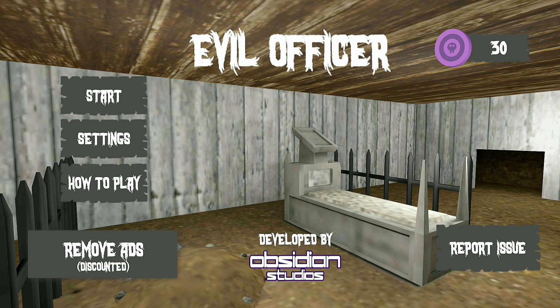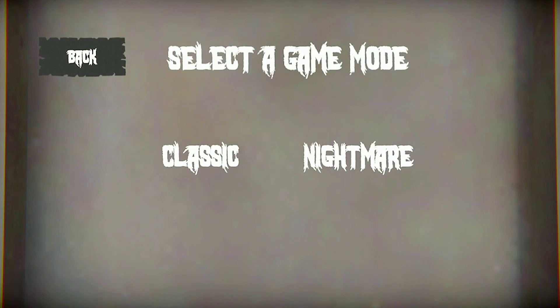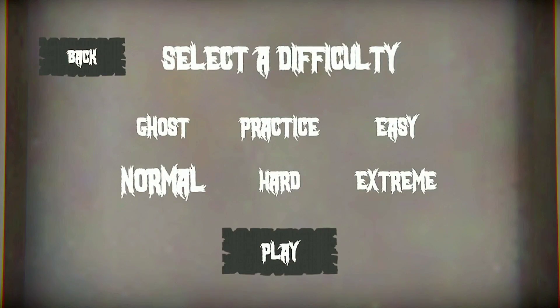Jadi gue bakalan coba mainin game ini secara bertahap ya. Untuk game mode-nya disini ada 2: ada mode klasik sama nightmare. Gue bakalan coba di mode klasik dulu. Untuk difficult-nya ini banyak banget ya, ada mode ghost, practice, easy, normal, hard, sama extreme — wow, ada 6 guys! Dan untuk mode difficult-nya gue bakalan coba di mode normal. Kan gue mau mainnya secara bertahap. Jadi pertama gue bakalan main di mode normal untuk keluarnya lewat pintu utama. Nanti untuk mode hard gue bakalan keluar pake helikopter, dan untuk extreme gue bakalan coba keluarnya lewat selokan. Ini dia, play.